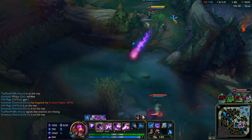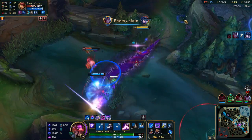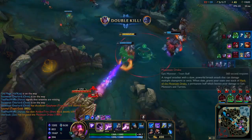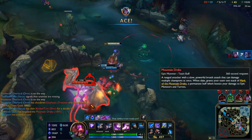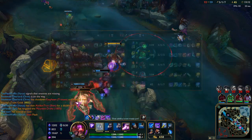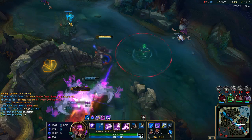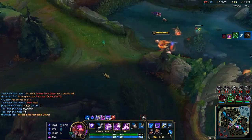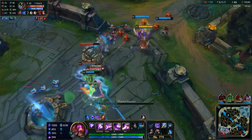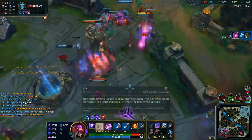On to his W, Void Rift: Vel'Koz opens a rift to the Void, dealing an initial burst of damage and then exploding for a second burst after a delay. This skill synergizes really well with the passive, giving you two procs. So if you're in a choke point and you land a good W, it does a lot of damage. In the mid lane, this is the skill to watch for wave clearing — it is a very effective tool for both PvE and against enemy champions.